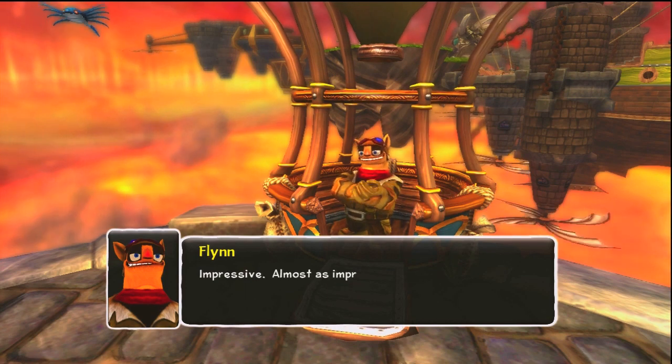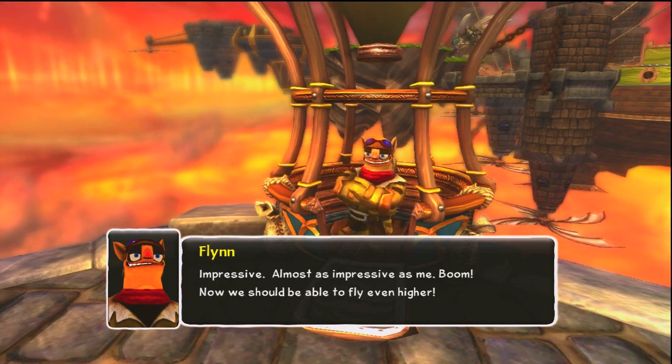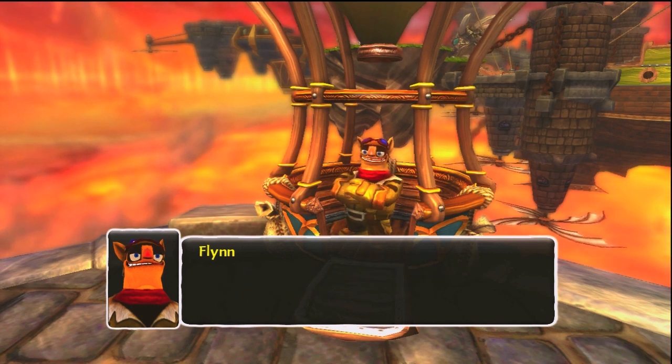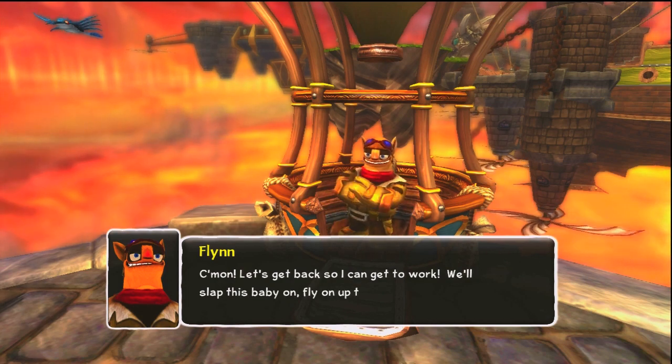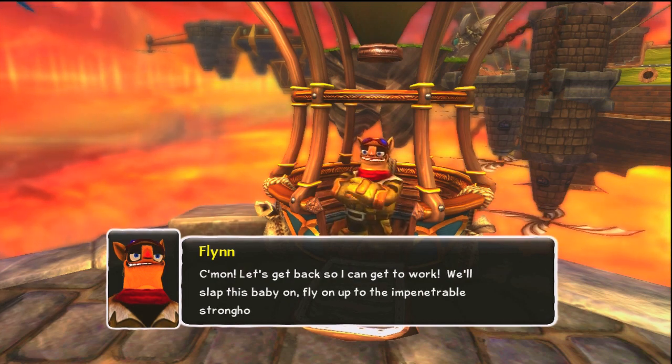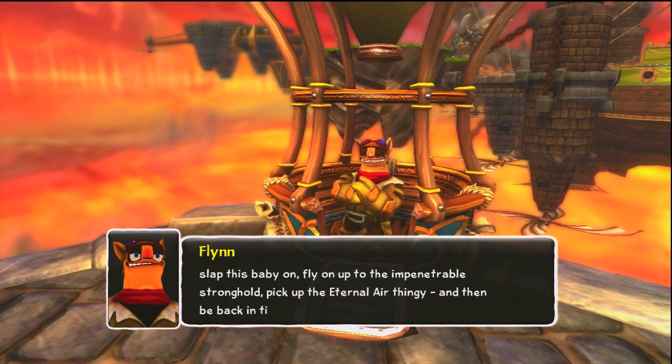Well, that's impressive — almost as impressive as me. Boom! Well, now we should be able to fly even higher. Come on, let's get back so I can get to work. We'll slap this baby on, fly on up to the impenetrable stronghold, pick up the eternal air thingy, and then be back in time for my date with Callie — if she doesn't faint from anticipation first.